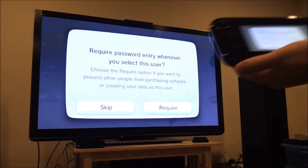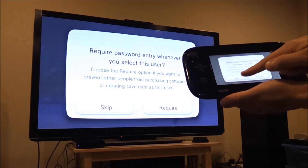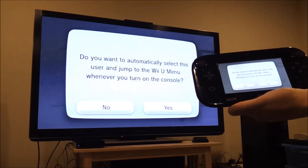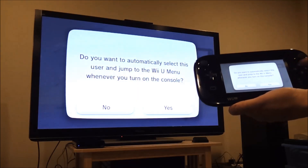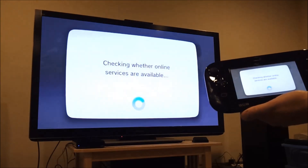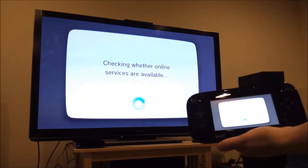It asks whether you want to require a password entry whenever you select this user — I said no. It also asks if you want to automatically select this user and jump to the Wii U menu — I said yes as the default. Then it checks whether online services are available.